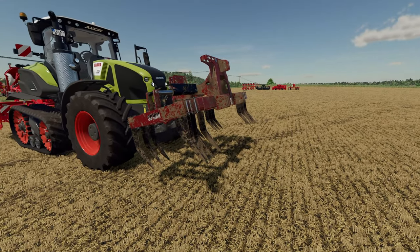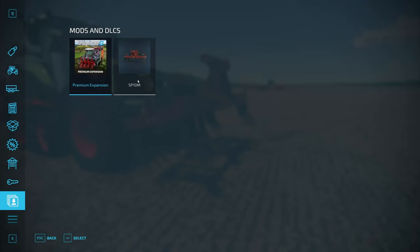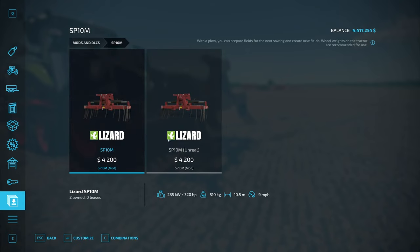It not only plows, it also mulches. To find this mod, the easiest way is to go down to your mods and DLCs and come over to your SP10M. When you click on it, you've got two options.